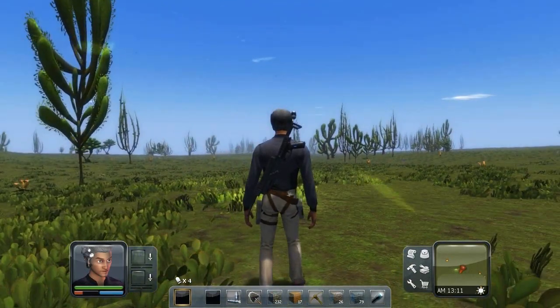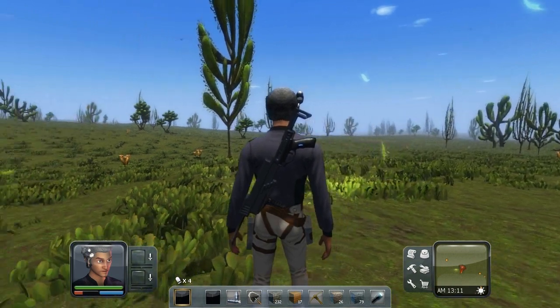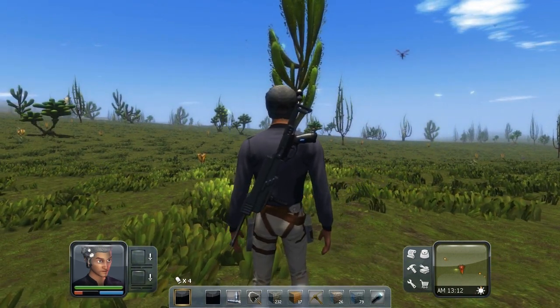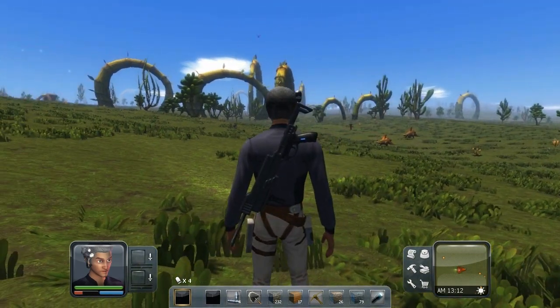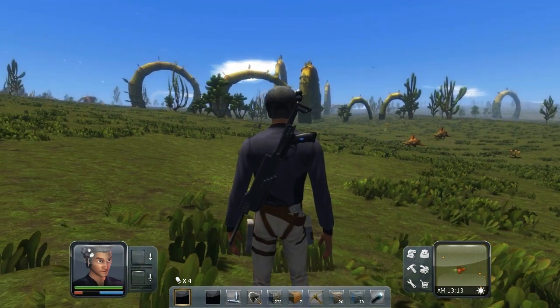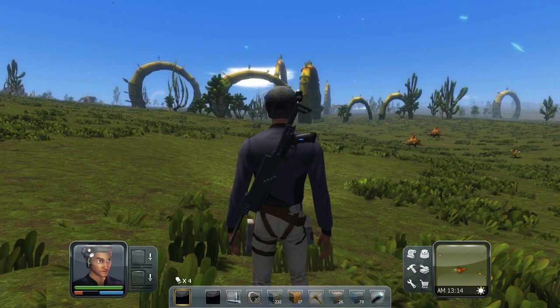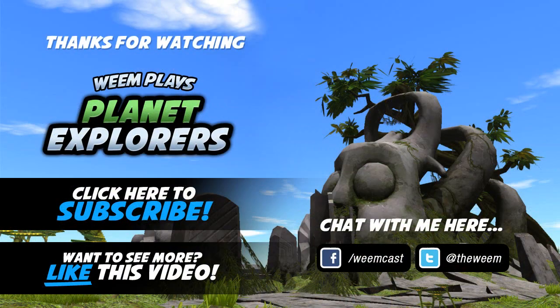I think it looks pretty sweet. Anyway, I hope this tutorial, or guide, helped show you how to make a gun in Planet Explorers. Thanks for watching and I definitely appreciate it. If you guys like this, give it a like. If you have any questions, leave me a comment and see if I can help you out there. Otherwise, we'll catch you next time.